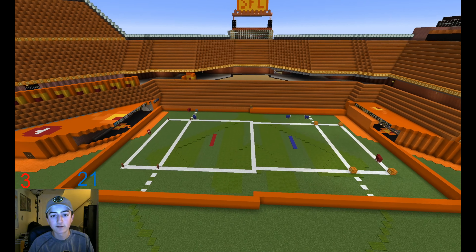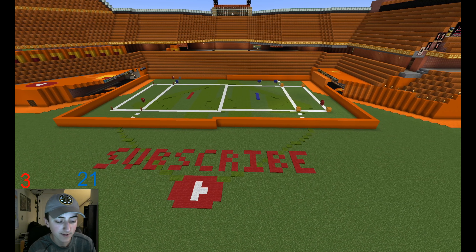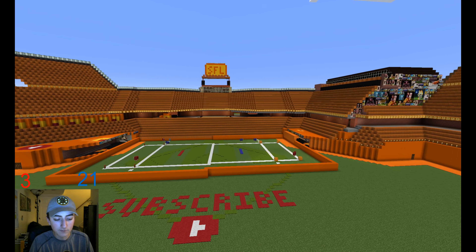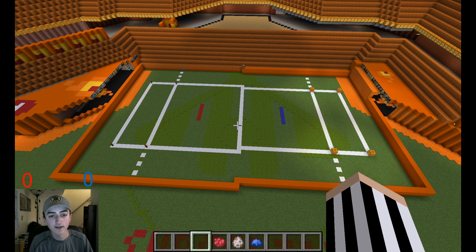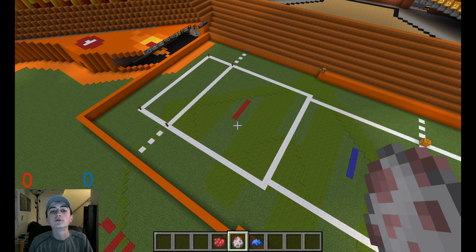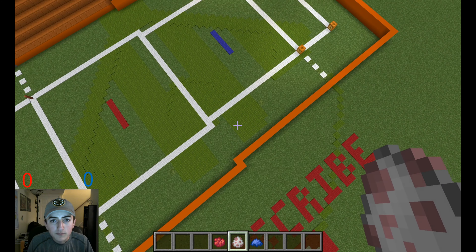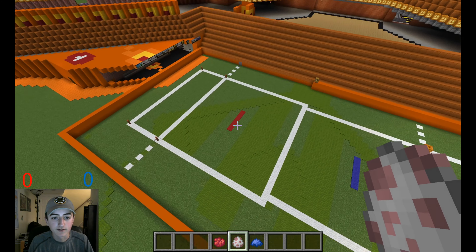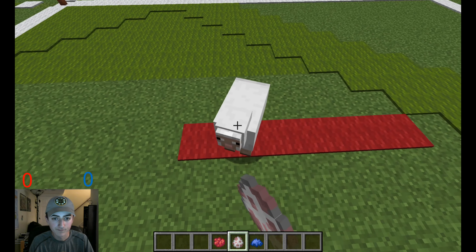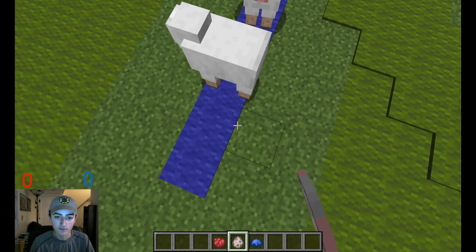I guess we'll just do Game 4 of the series in this video, right after the Minecraft day — YouTube magic. Same rules as before. Red still spawned on this side. In the next game, Blue will spawn on this side. So we have Red looking to take a 3-1 lead, and Blue looking to tie the series.